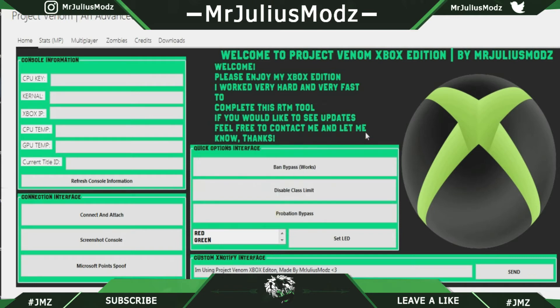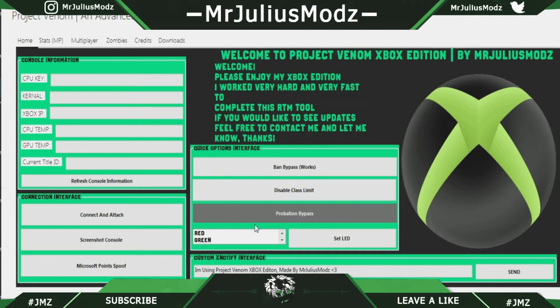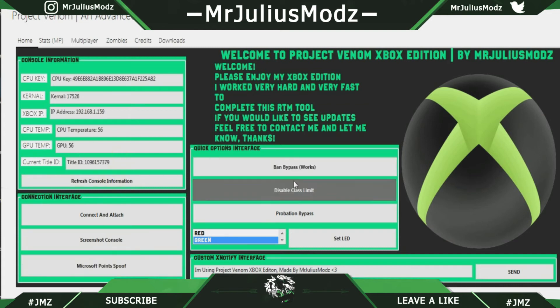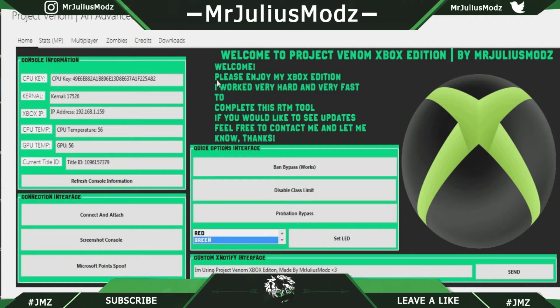It'll say that the plug-in was not enabled. The LED options work, but you have to have a rainbow ring of light on your Xbox for those to show up. Custom XNotify works, Microsoft voice spoofer works, screenshot console works, refresh console works, ban bypass works, disabled class learning works, and probation bypass as well.